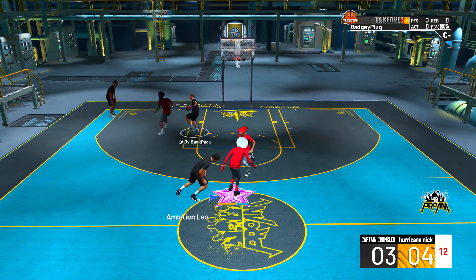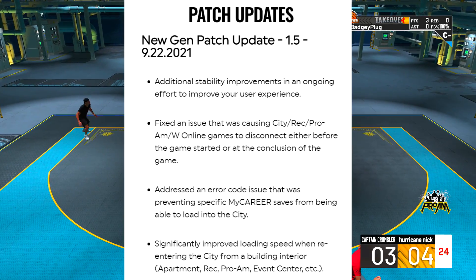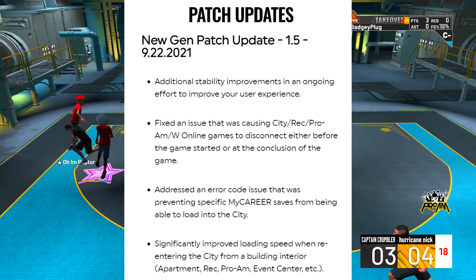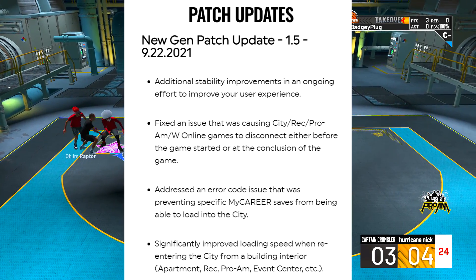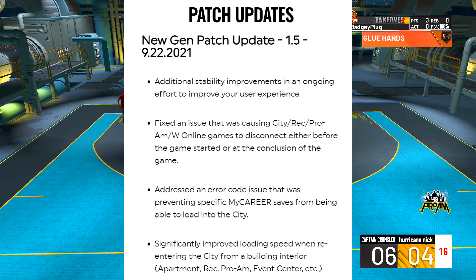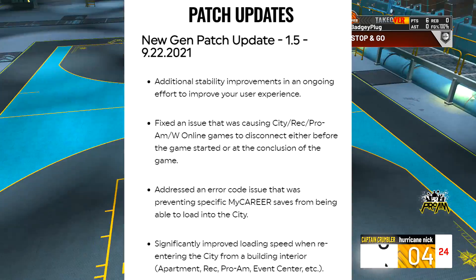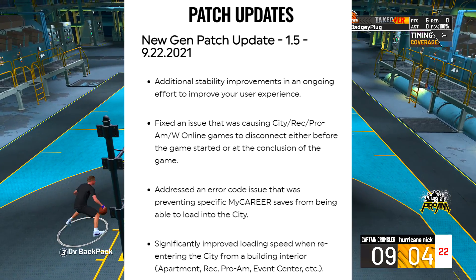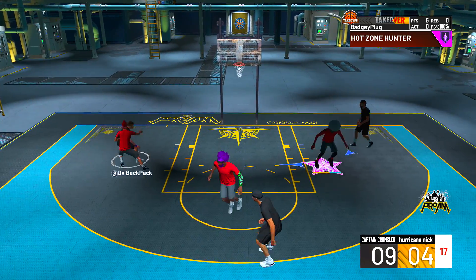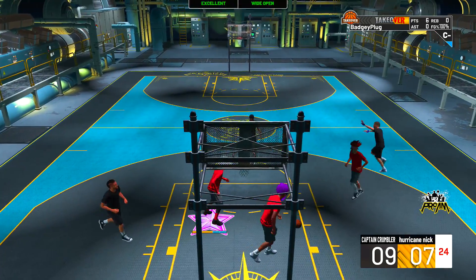We have from 2K themselves: Patch 1.5 — additional stability improvements in an ongoing effort to improve user experience; fix an issue causing City, Rec, Pro-Am, and W online games to disconnect either before the game started or at the conclusion; address an error code issue preventing specific MyCareer saves from loading into the city; significantly improve loading speed when re-entering the city from a building interior, apartment, rec, pro-am, event center, et cetera. Look at that. It can all be so easy, 2K.